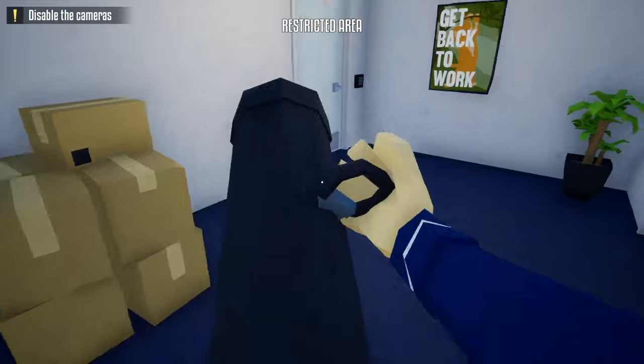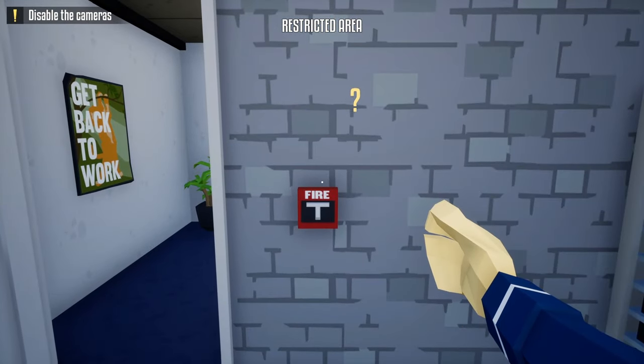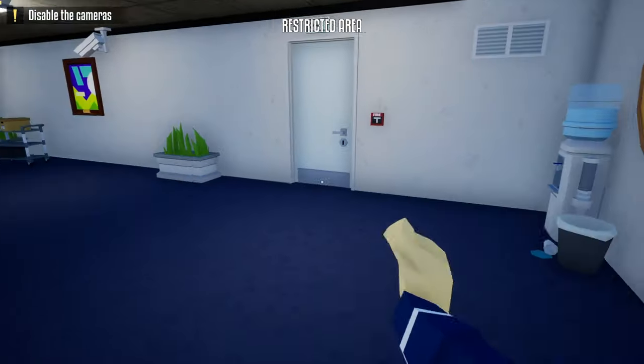Once this guard walks past, we'll sneak in right behind him, break open the utility room door, and turn off the alarm. Now what we need to do next is wait for this guard to lose interest, sneak in right behind him, and go up the exit.